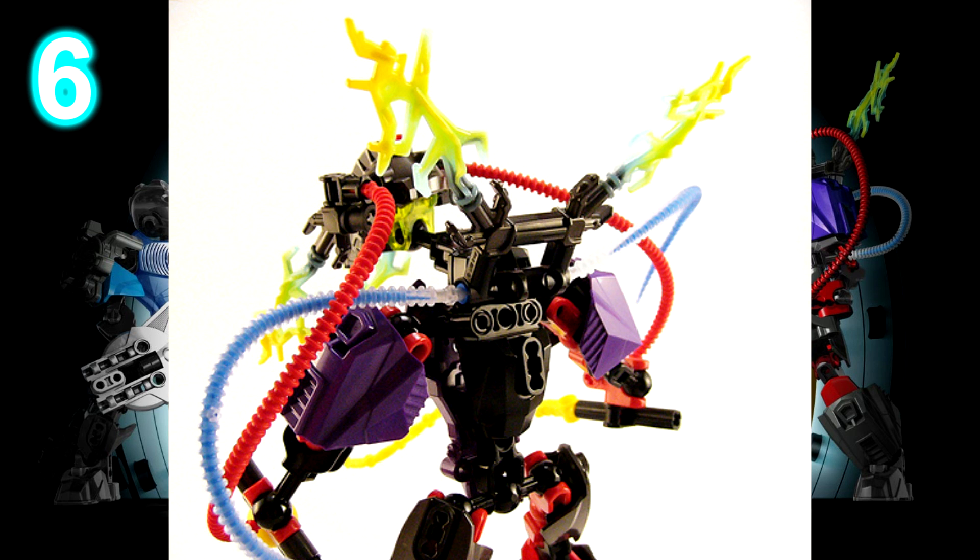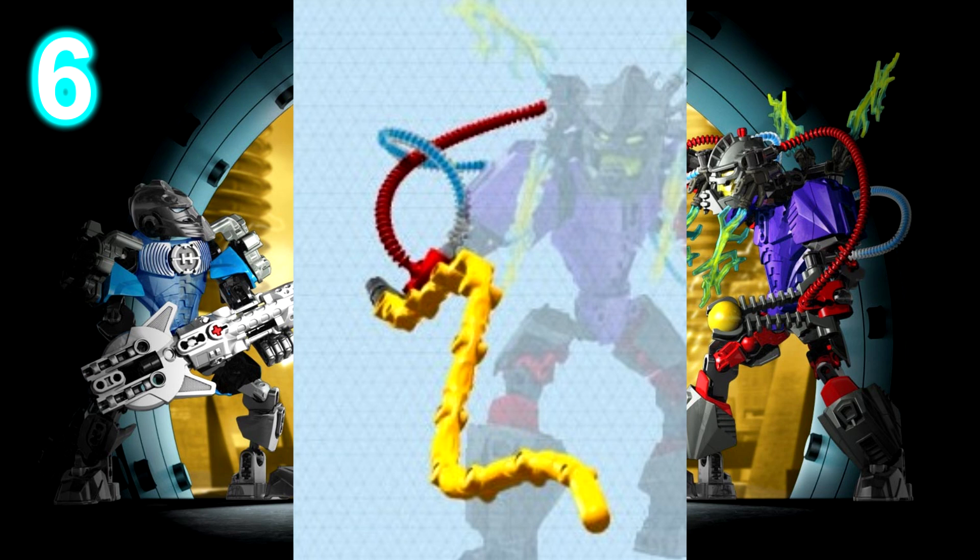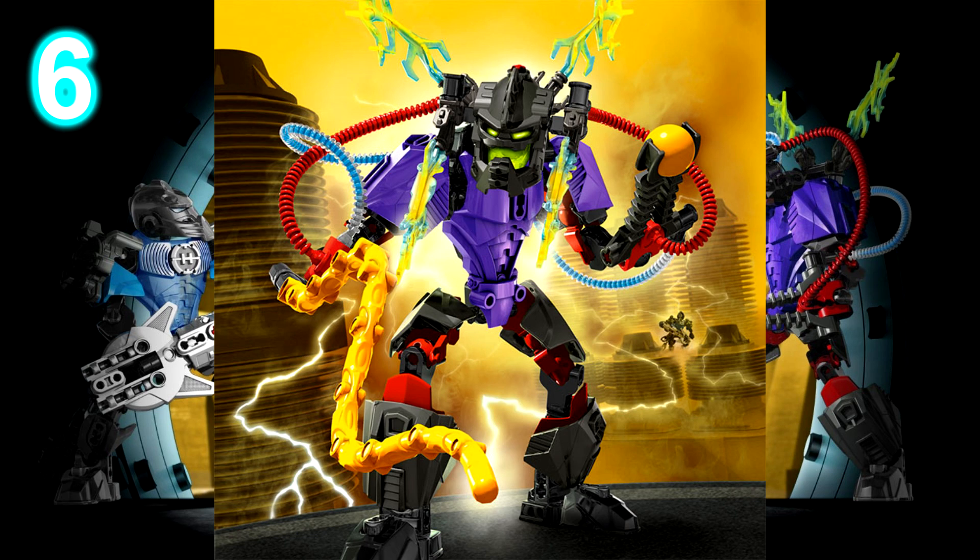He has a switch on his back and he has wires. He also has electricity coming out of his head, and a spinning tentacle weapon which is supposed to be a lightning whip of some sort. I guess it works for him, but I don't know if I would have picked that tentacle piece.